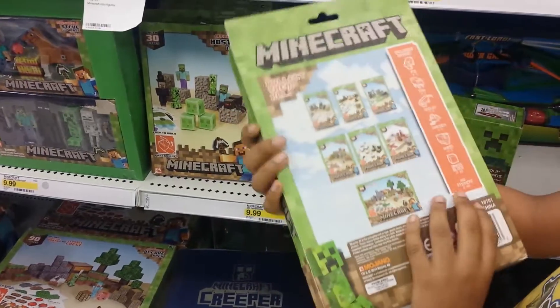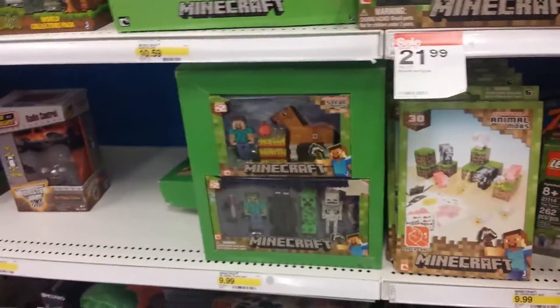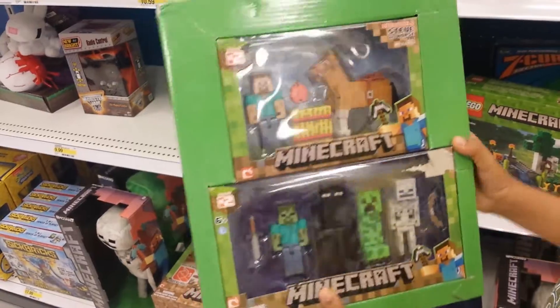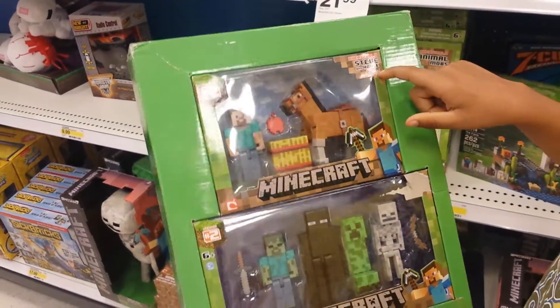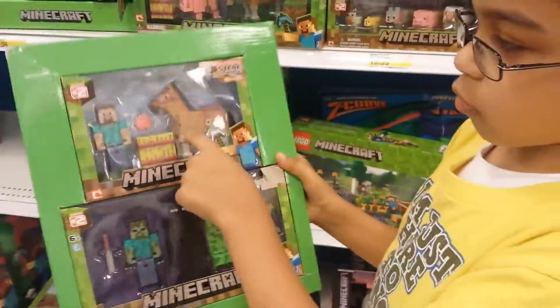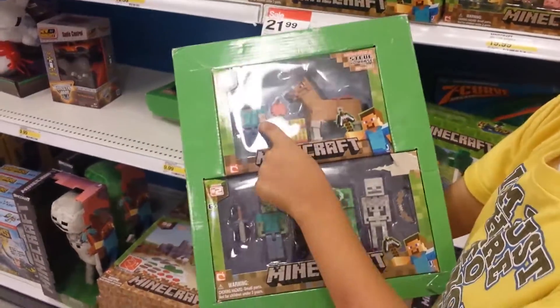And this is just like the other set, and this shows the Hostile Mobs on the back. We also have this big box — it shows the Overworld Steve horse, fully articulated, which means it moves. And there's the horse with the apple, and there's the hay block, and it has Steve.